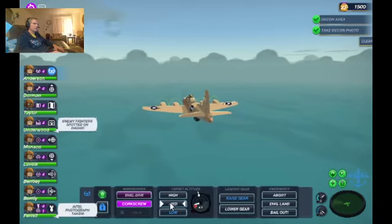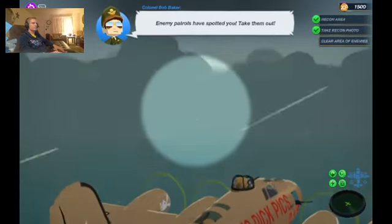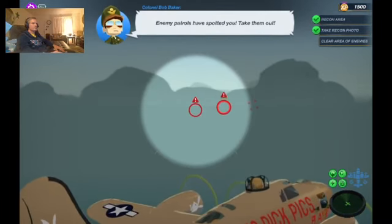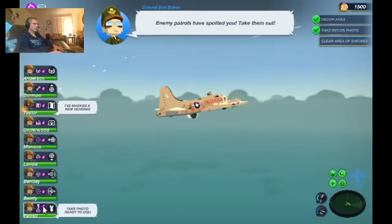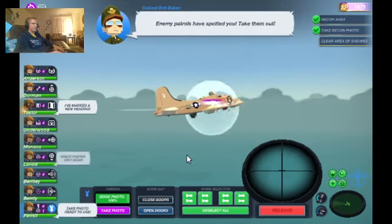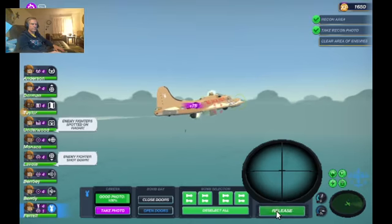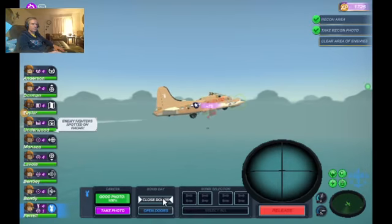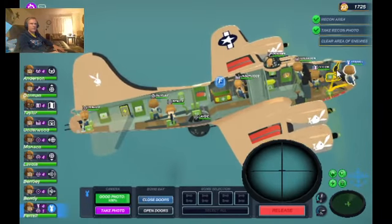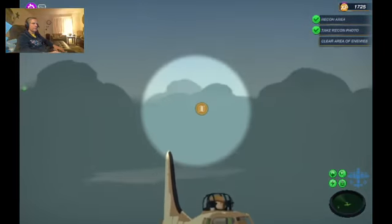There we go, fighters! Let's get to mid altitude. Oh, there they are. Let's get doors open, jettison the bombs, and then Jamie can get back to her gun position. All right, looking good. Jamie, back to your port cheek, and let's head for home. There's the route back home.